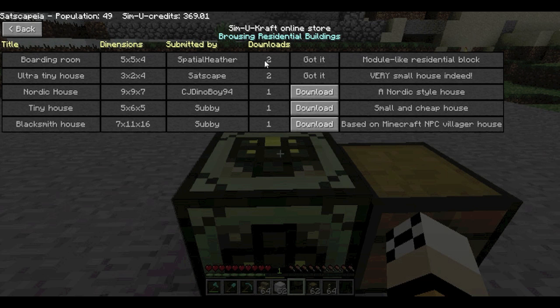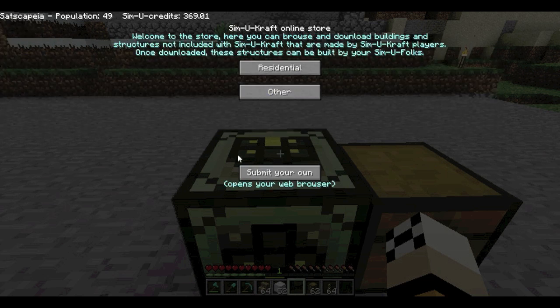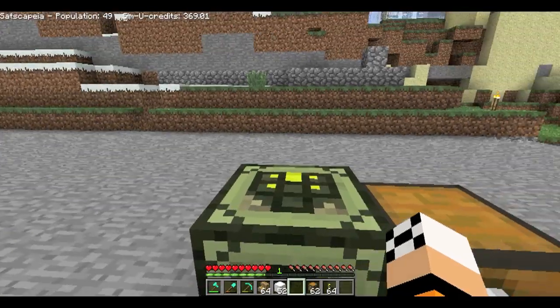It's very easy to use. If I want to download a new building - this Tiny House - I just click Download and within about a second it's done, then it's available straight away for you to go ahead and build.